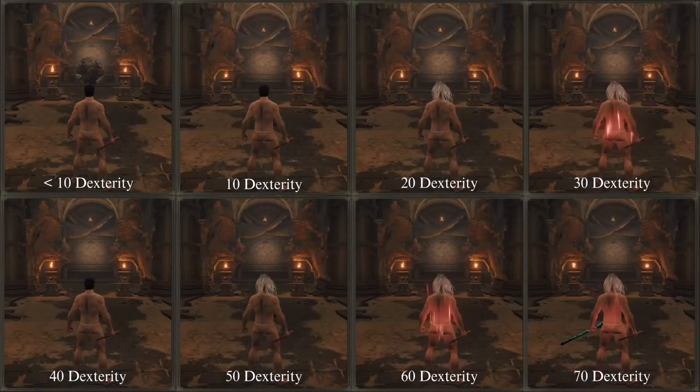What you are now seeing is a full comparison of casting speed at every breakpoint of 10, 20, 30, 40, 50, 60, and 70 Dexterity. In this test, I will cast 10 Glintstone Pebble spells back to back with the different casting speeds. With this example, you will be able to see the actual difference of casting speed at each increased breakpoint of the stat.